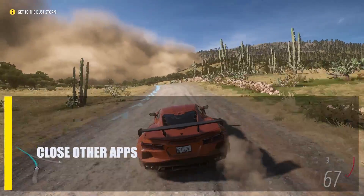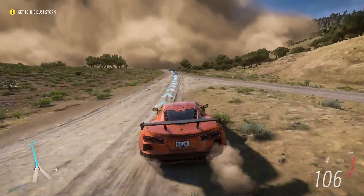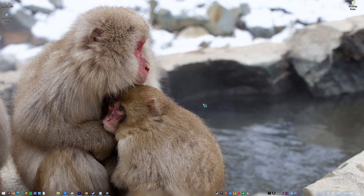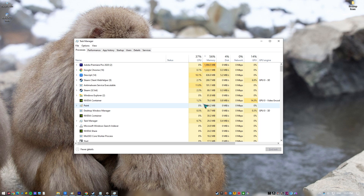Next, close other apps. If you are running other programs at the same time as Forza Horizon 5, there may be a software conflict. Usually, you should close other programs to see if that fixes the problem. To do this, open Task Manager and force close any apps running in the background that you think might be causing the launch problems.